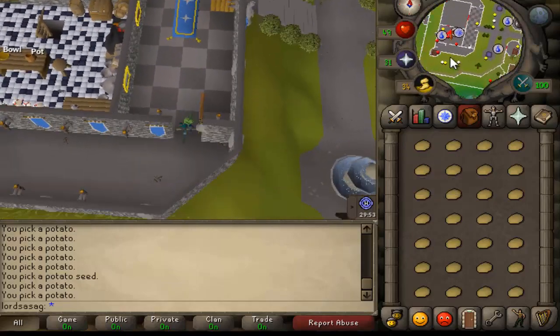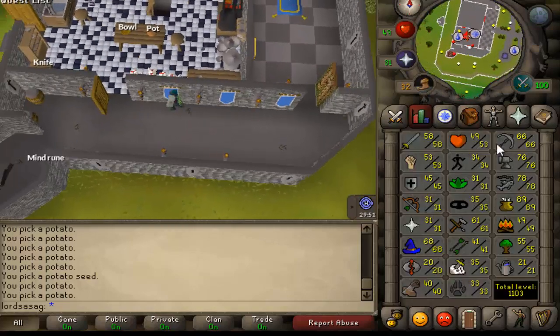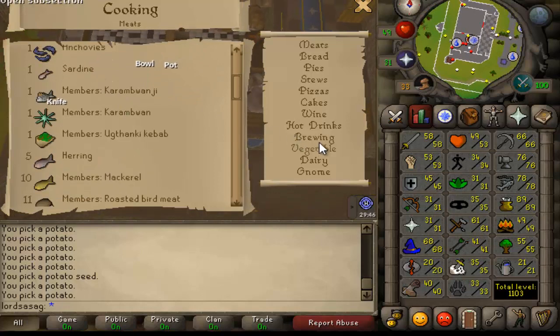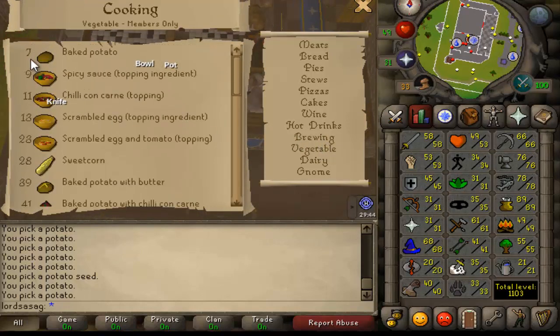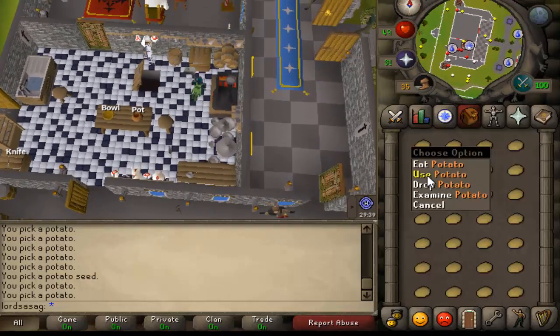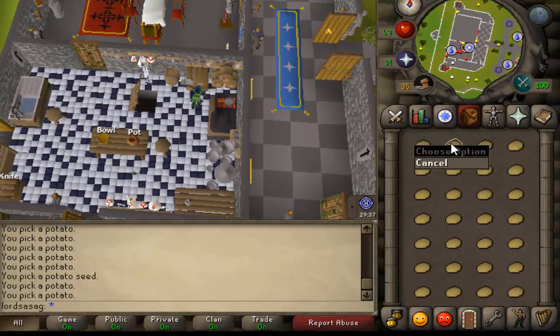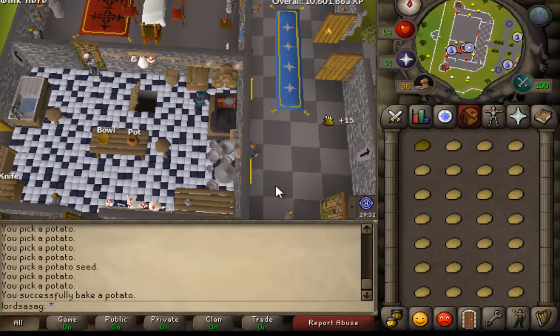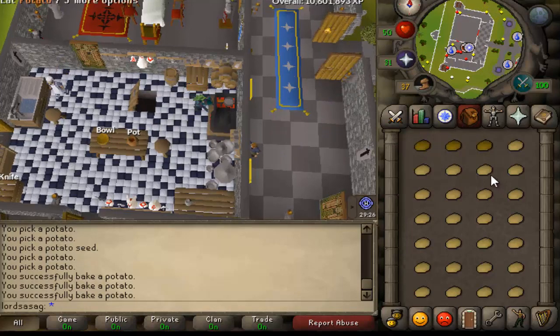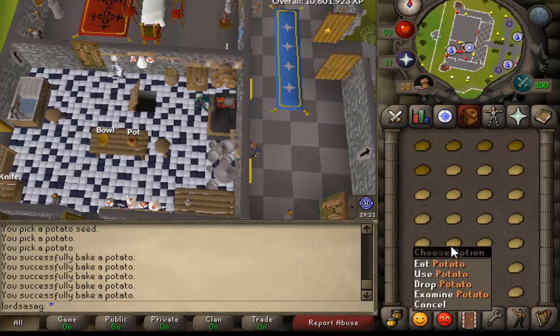To cook potatoes you need cooking skill level 7. Right-click because if you left-click you will just eat it. Use and cook all. Here is a baked potato from the raw potato.